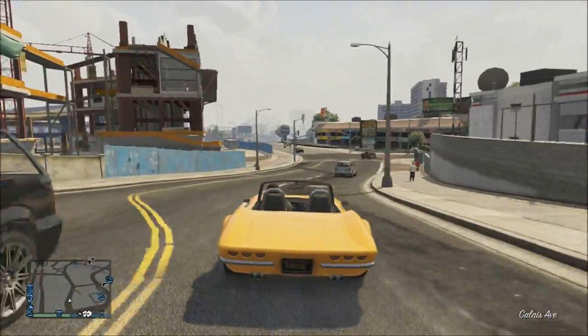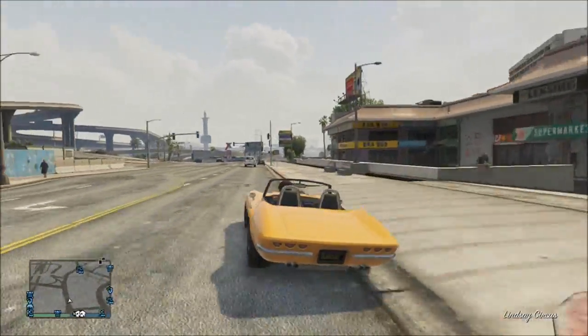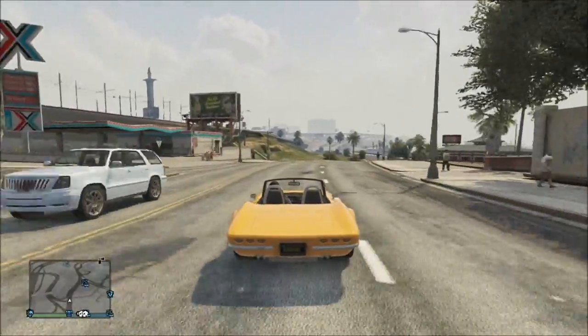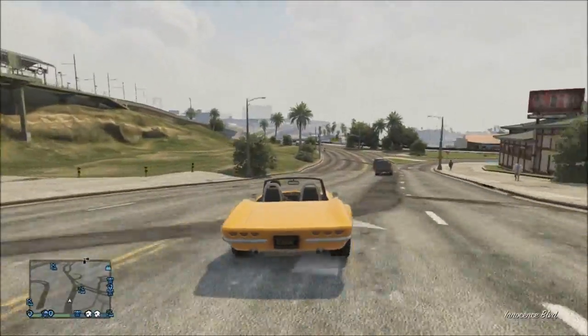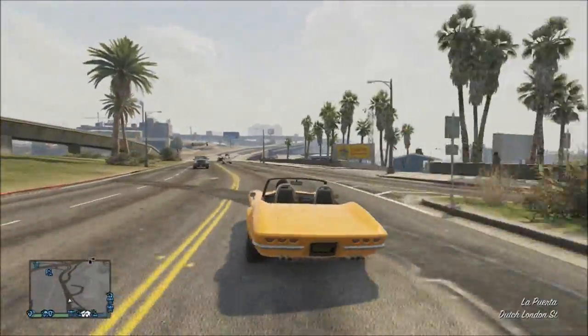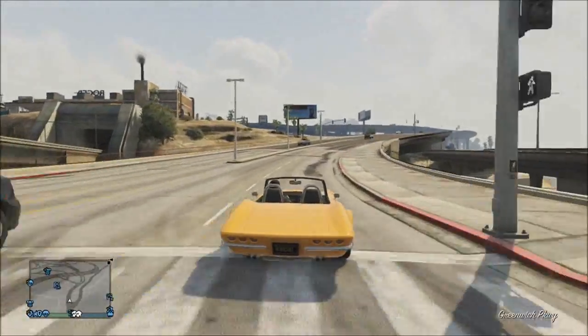The Reserve Parachute is definitely a big pro for the San Andreas Flight School update, especially when you're up in the sky thousands of feet above Los Santos and for whatever reason you lose your first parachute. It's always nice to have a backup, so definitely a good idea, Rockstar, to give us a Reserve Parachute. Plus new parachute designs and skins.